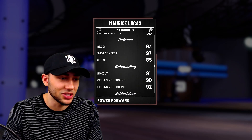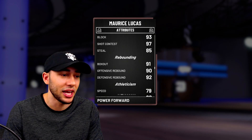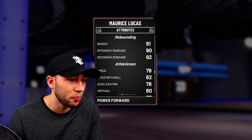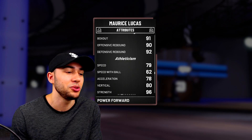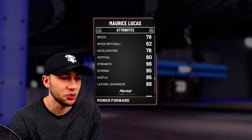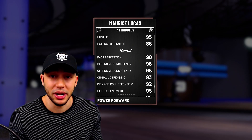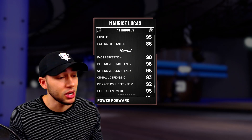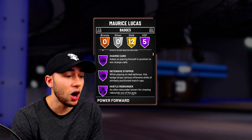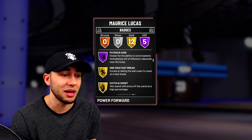He has a 70 open shot three — you can throw a shoe on him, get a solid coach, and he might knock some down when he's open. He's got a 95 standing dunk, an 80 driving dunk, and a 70 contact dunk, so he does have some athleticism. Ball control is only at a 60, so he's not really going to take the ball up often. He has a 93 block, 97 shot contest, and an 85 steal — defensive stats looking great. Rebounding: 91 box out, 90 offensive, 92 defensive rebounding. Speed comes in at 79, speed with ball at 62, acceleration at 78, and lateral quickness at 86 — so if someone's got a stretch big like Kevin Durant at power forward, he's going to be able to stay in front of him. He comes with five Hall of Fame badges: Hall of Fame rim protector, Hall of Fame charge card, defensive stopper, hustle rebounder, and putback king. Defensively and on the boards, this card is just going to be holding it down low.